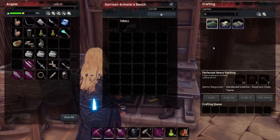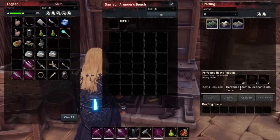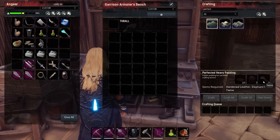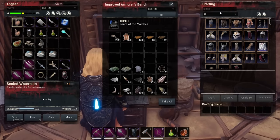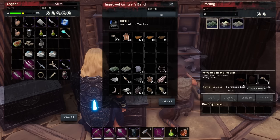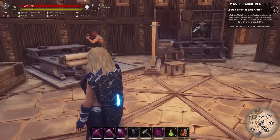Now if we look at perfected heavy padding, you can see it needs 21 hardened leather, seven elephant hide, and three twine. This is the bench that reduces cost massively — the normal cost would require 42 hardened leather, 14 elephant hide, and seven twine. So the garrison bench halves the cost. Even the improved bench reduces the cost somewhat — it would be 31 hardened leather and 10 hide — but our garrison bench is much cheaper.